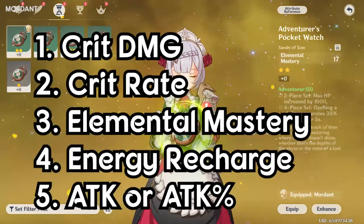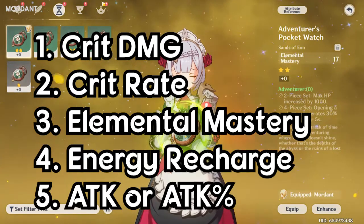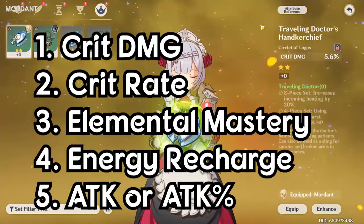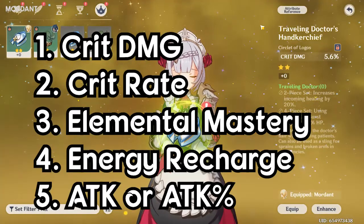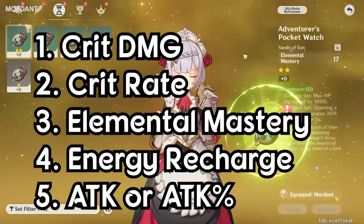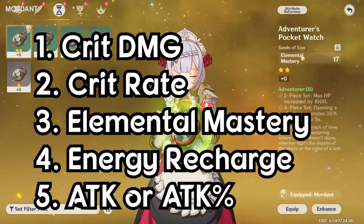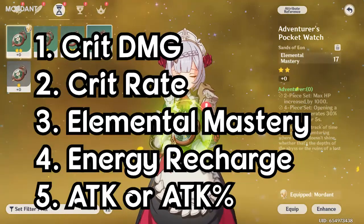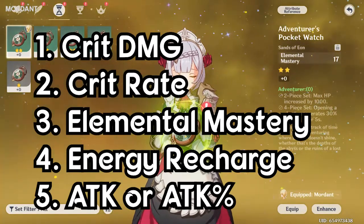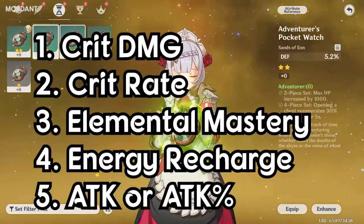For your circlet and sands, focus on stats in this order: Crit Damage is the most important. If you don't see Crit Damage, look for Crit Rate. If you don't see Crit Rate, look for Elemental Mastery. If you don't see Elemental Mastery, look for Energy Recharge. If you don't have any of those, look for Attack — that will boost the amount of attack you do in the game.